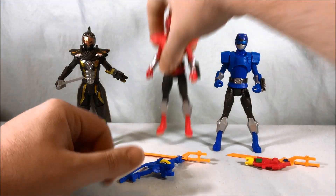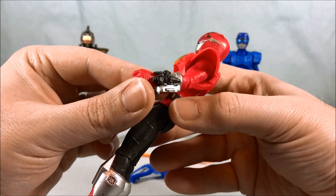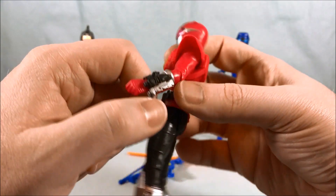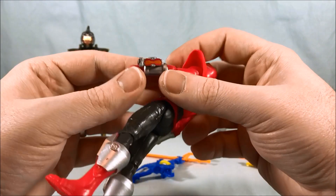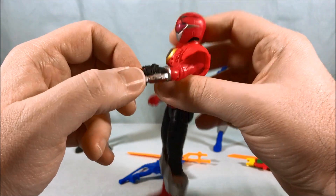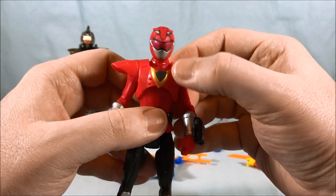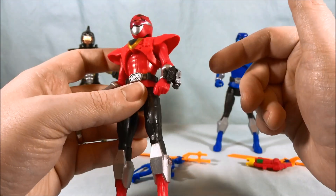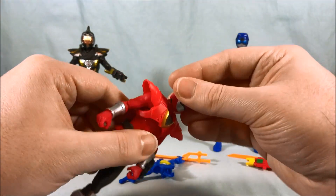Here are the three figures out of the packaging. I think they look pretty good — nice detailing and pretty good paint applications for the most part. I did notice right off the bat we lose the paint on the Morpher, which is kind of a bummer. But I think it's because we get it over here on the sunglasses attachment. If you're familiar with Go Busters you know what that is. It's a piece that attaches to their Morphers, so I guess we couldn't have paint on both.